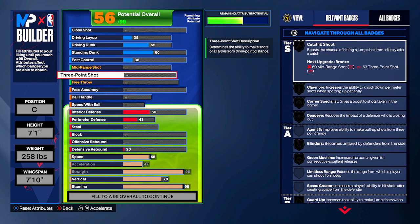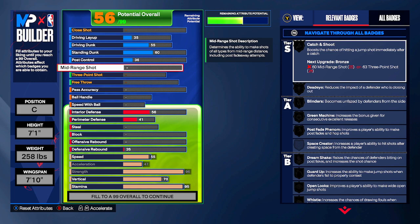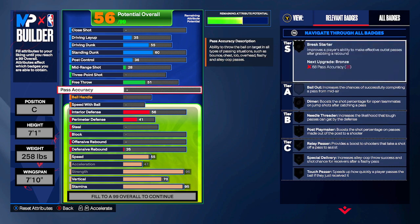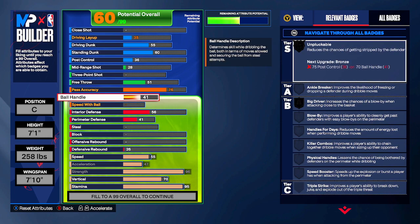Starting with shooting and playmaking since those are the lesser stats for a Shaq build. He had around 40-42 mid-range and 25 three-ball. We can go up to 28 on mid-range, nothing in the three-ball, and free throw up to 51 — Shaq not being a great free throw shooter. You're not getting much on the shooting side, which is no surprise. This is more of a post scorer inside big build. For pass accuracy, Shaq had 77; we'll go 76 on ours.